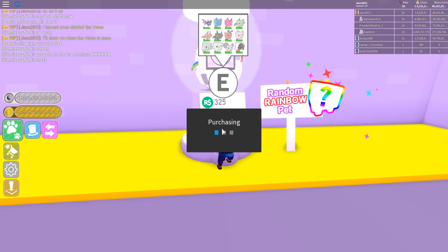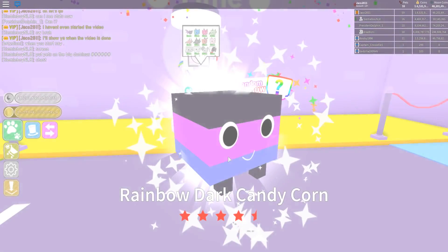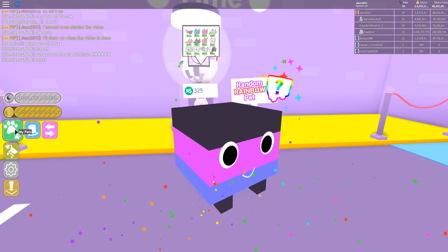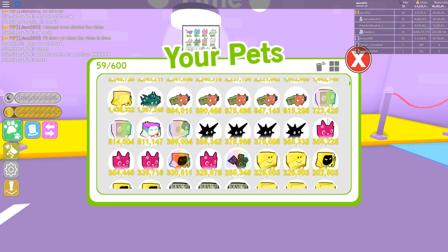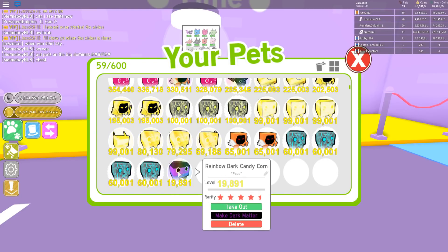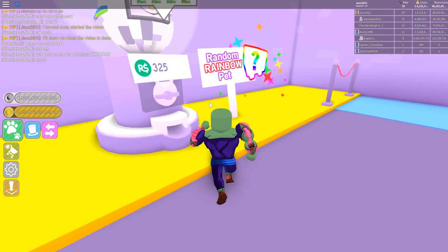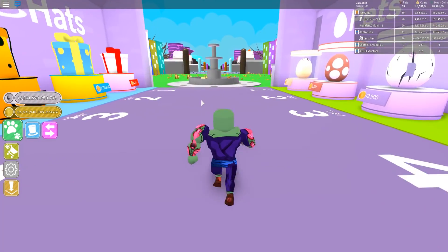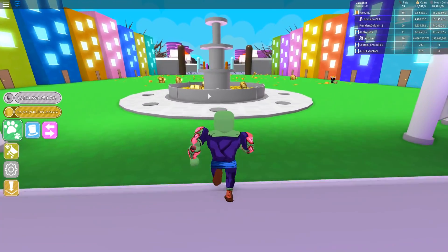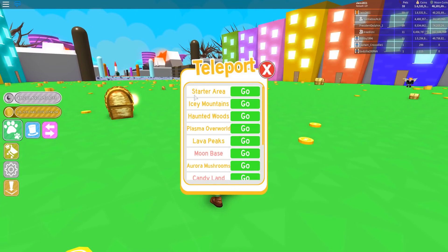I'm not going to be spending much on this because I think it's a ripoff — there's a chance you'll get some trash. And yeah, we got a trash one — rainbow dark candy corn — worth about 19,000. I recommend not buying this; it's a ripoff. 325 Robux to get a pet like that, even though you could get a rainbow dominus huge.